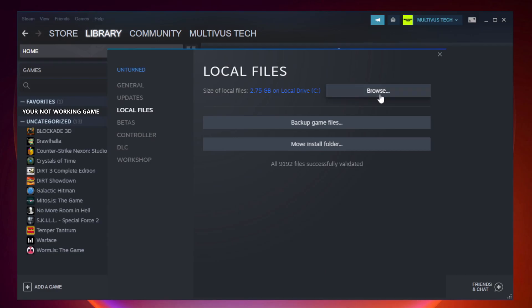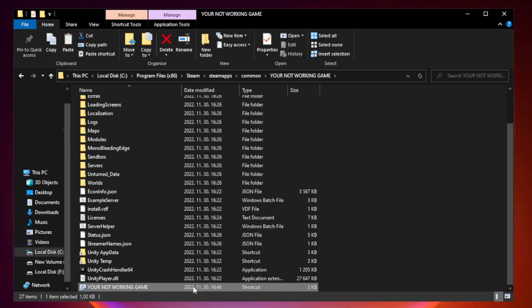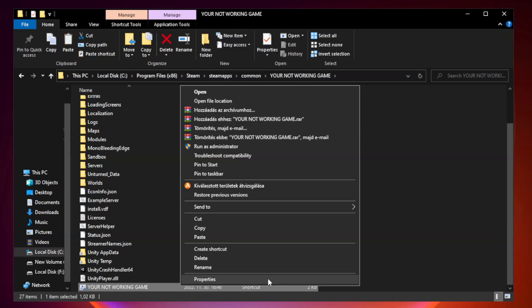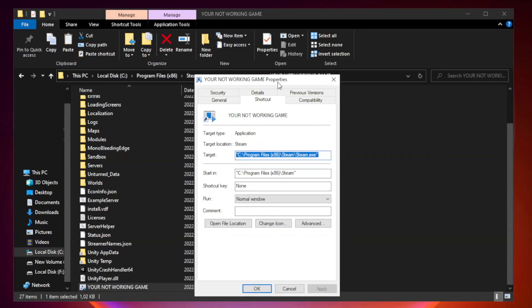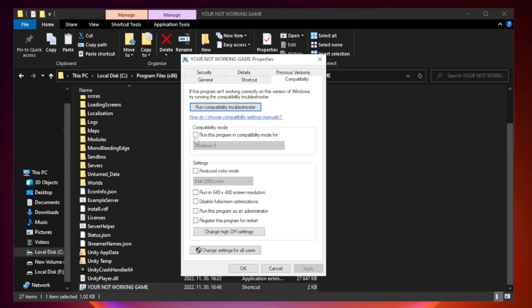After verification is complete, click Browse. Right-click the game application and click Properties. Click the Compatibility tab. Check Run This Program in Compatibility Mode and try Windows 7 or Windows 8. Also check Disable Fullscreen Optimizations and Check Run This Program as an Administrator.